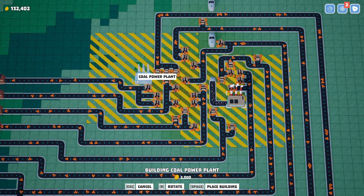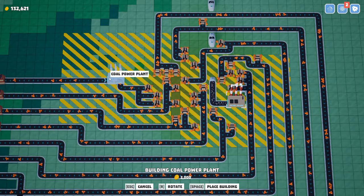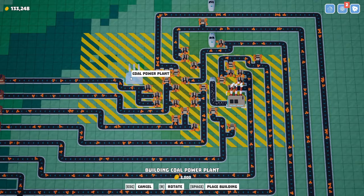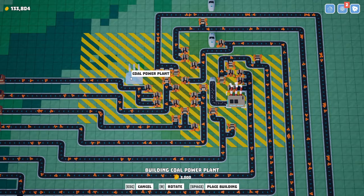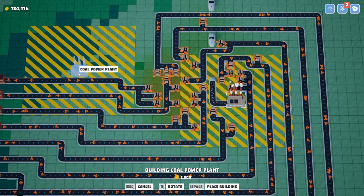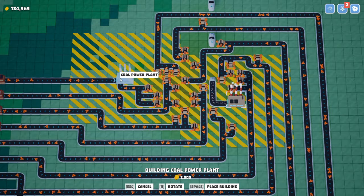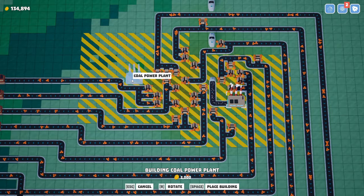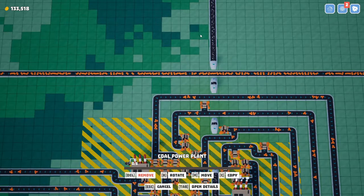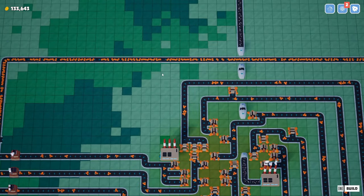I cleared out a space over here. I think this is the maximum — this is going to overlap, but we won't get the benefit of the overlap since the benefit doesn't stack. I think this is going to cover one, two, three, four, five, six, seven, eight, nine, ten more miners. Let's do it — pop that guy down, it's kind of a no-brainer, these are pretty easy to run.